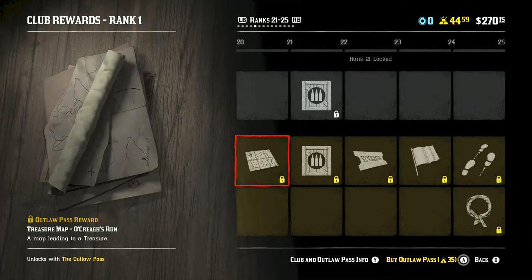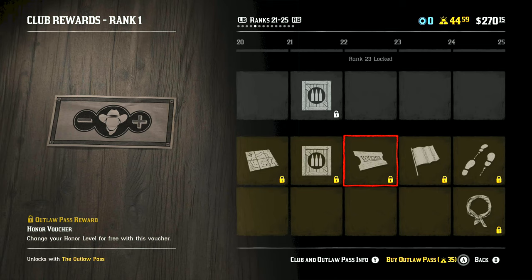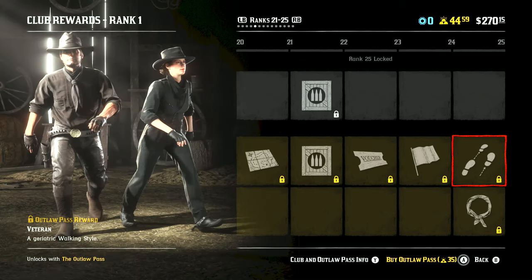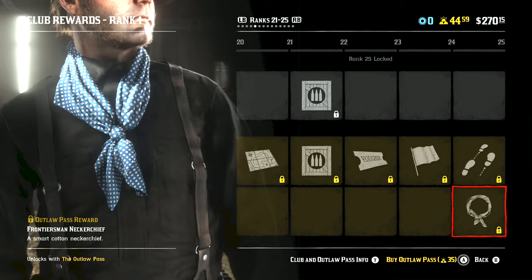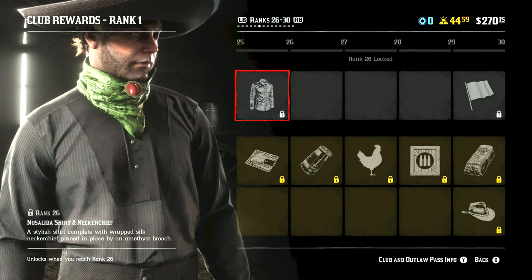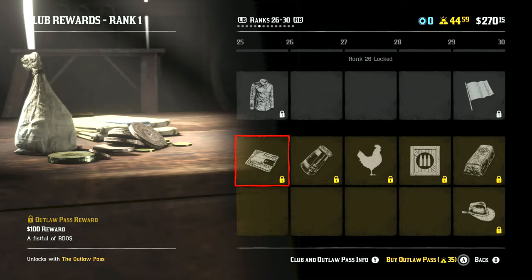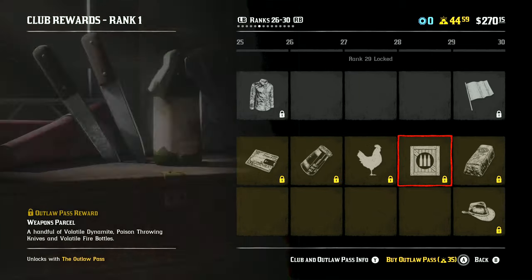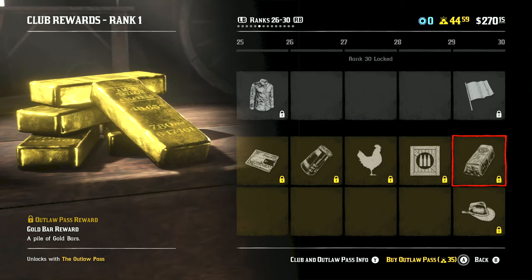If you notice, you get something with every single rank if you actually opt into the club, versus if you just do the regular one you're not going to get it. Honor voucher. Got the buck flag. The veteran walking style. The neckerchief — this one looks a bit odd with the little deal on it, curious to see what the colors would be. We've got the Morgan flag. So you get 100 bucks right there. Leather gauntlets. Got the chicken emote. A weapons parcel, another gold bar, and it says a pile of gold bars — so maybe it's like five.